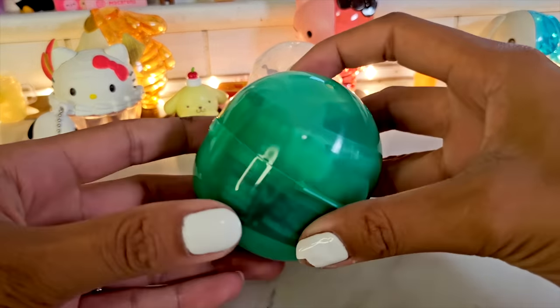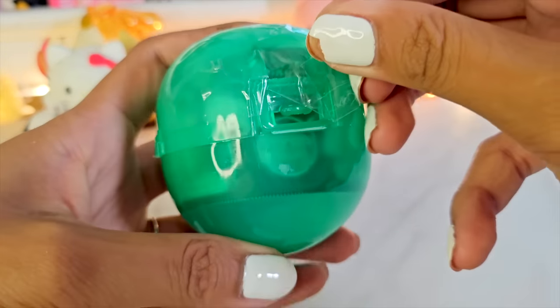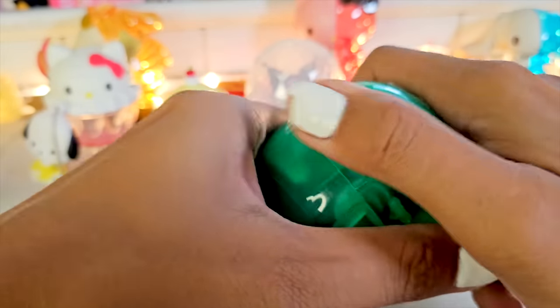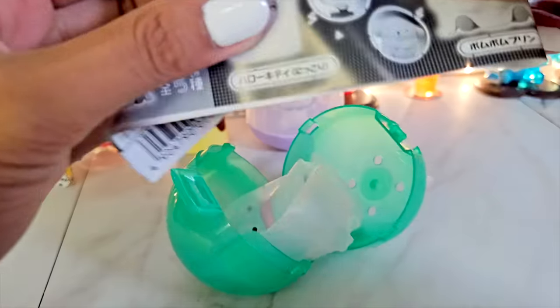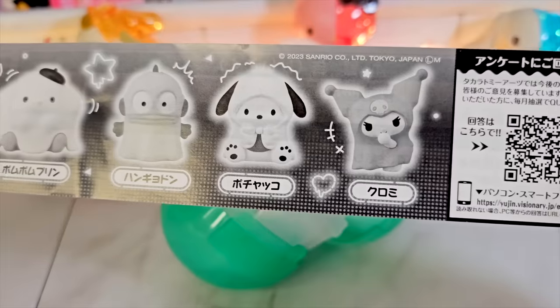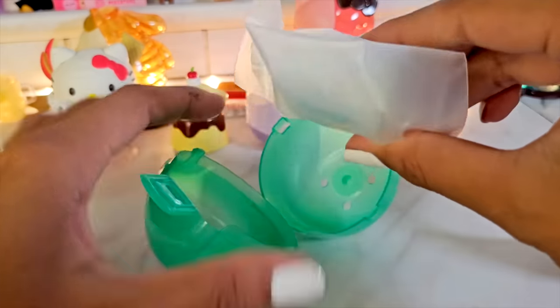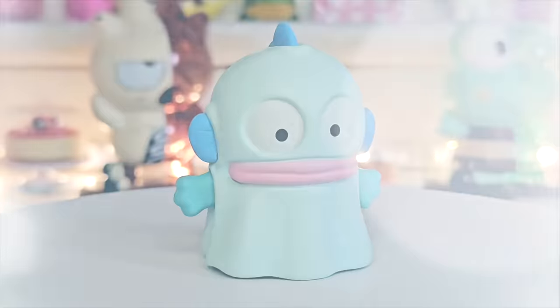These are all the box options — it's called Hapidanbui. You can get Karoppi, Batsumaru, Tuxedo Sam, Peckle, or Hangyodon. I got Peckle! This is so cute — I don't even know what to call this, like a storage drawer for your office? Oh, it opens up like that — and you can even leave it like this if you want a smaller opening. What can I put in here? A pizza cutter fits! Mini-verse ingredients would go great in here.